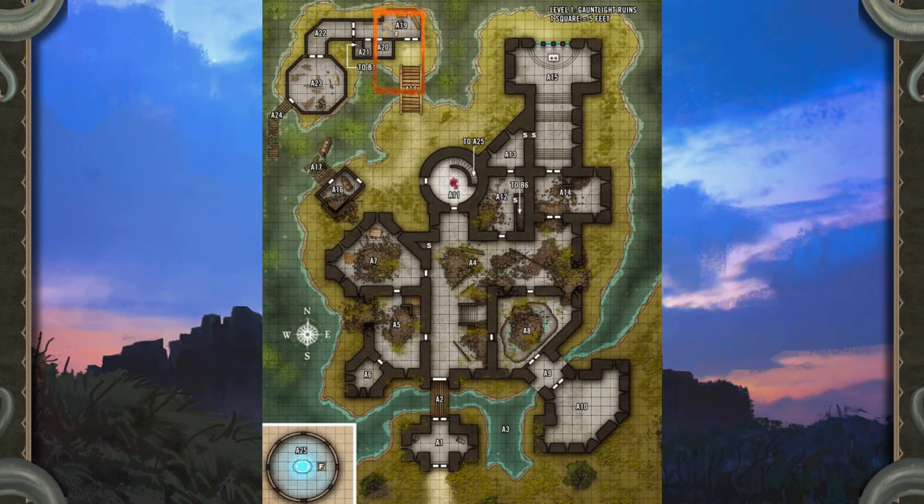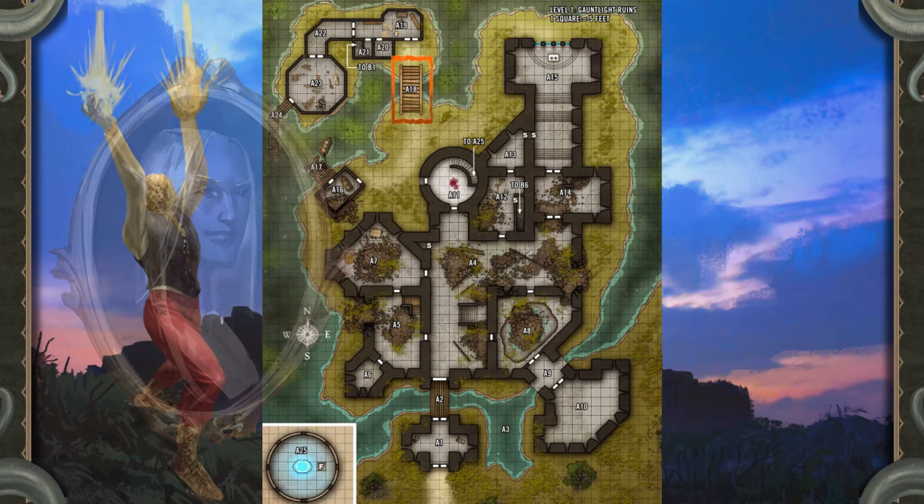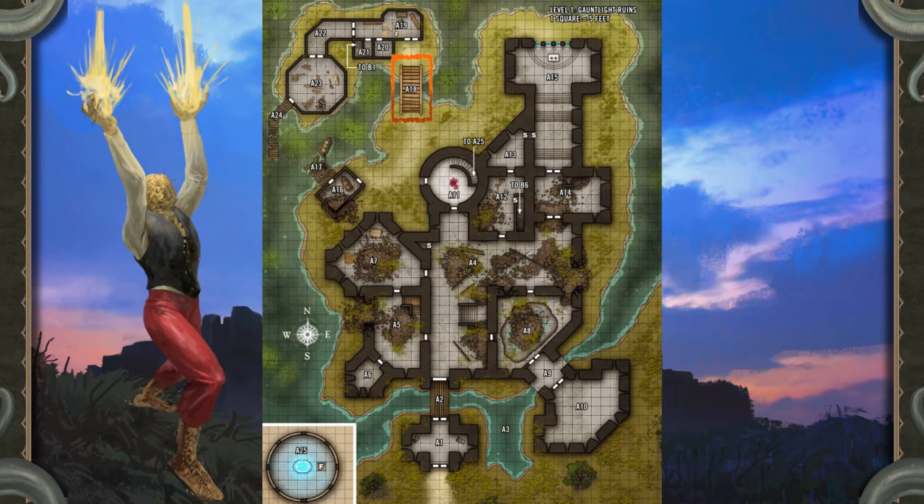Area A18 — Apprentice Island: A low wooden bridge spans a watery gap between the larger island and a smaller one. A single storey building sits amid the thick reeds growing on the smaller island. The building originally served as the home of Belcora's apprentice, a drow named Volok Arasne. Volok no longer lives here, but he still serves Belcora in the chambers deep below, having transcended from the limitations of his humanoid form to become a worm that walks. He now resides in Area D-8.